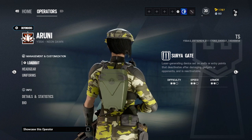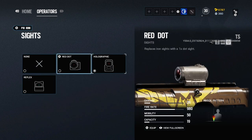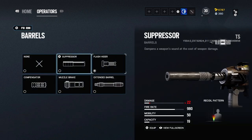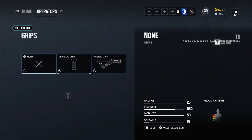First, let's go over her loadout. For primary she's got the choice of Mozzie's P10 Roni or Dokkaebi's M14 EBR, which is a designated marksman rifle. For secondary she's got the PRB92 handgun, and for gadgets she's got the choice between barbed wire or bulletproof camera.